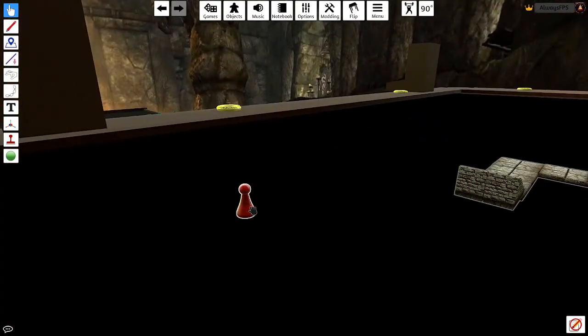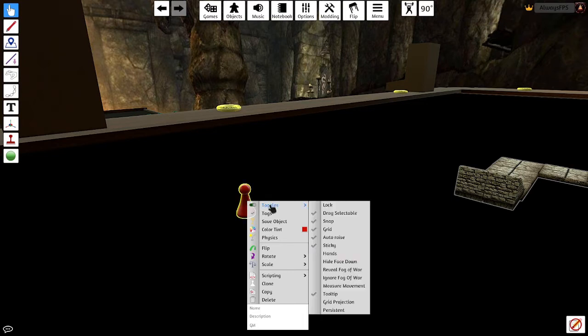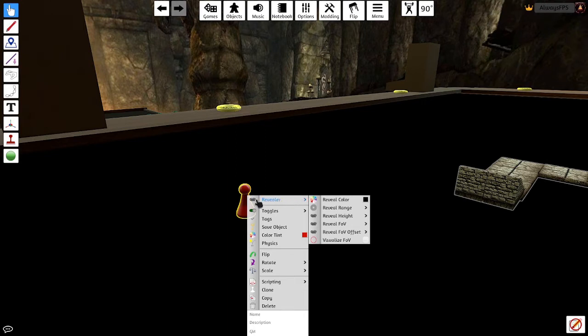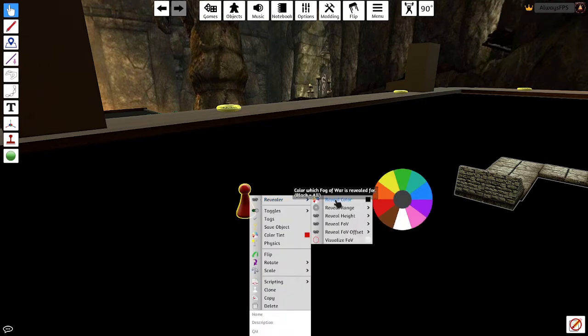Right-click on the pawn and go to Toggles. As you go down the toggles, you'll see options to reveal fog of war or ignore fog of war. Turn on 'Reveal Fog of War.' After you do that, at the very top when you right-click, it will show you what color you want to reveal — which player color at the table. This has all your colors. I want this to reveal for the red player, so I'll click on the red wedge. Now it shows red.